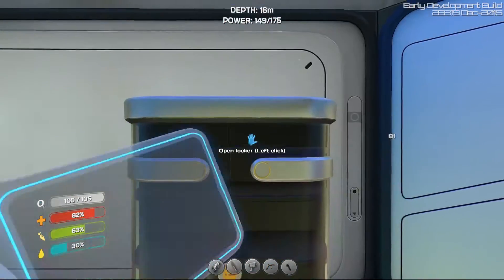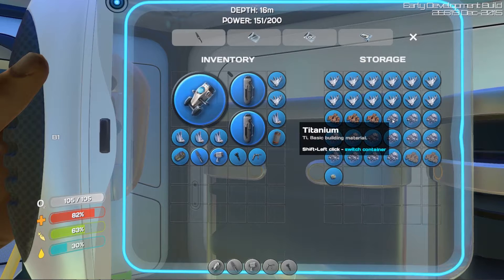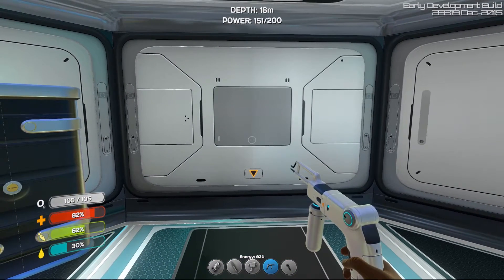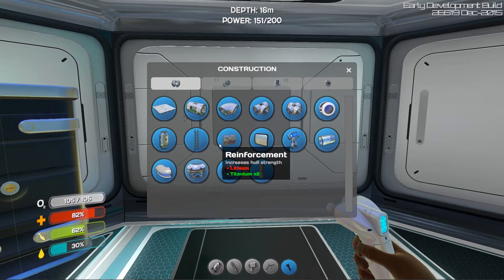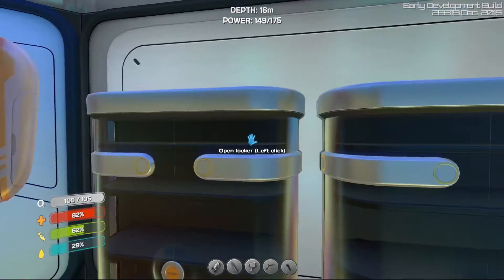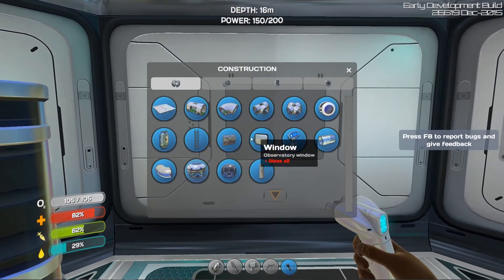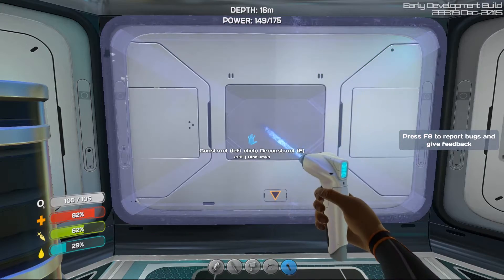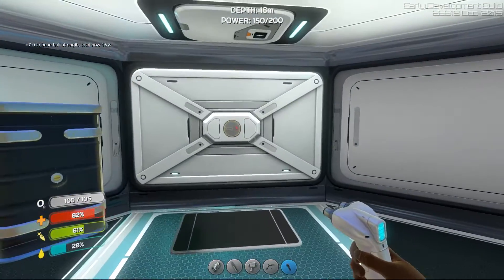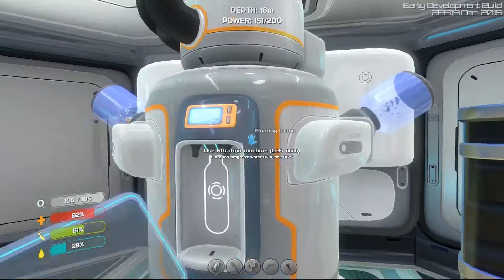We need our builder. I think what we're going to have to do is grab ourselves up some reinforcement. Maybe let's throw a little reinforcement on here — five builder. We need a little bit of lithium, which we done grabbed up a whole bunch of in the last episode. We got tons of lithium. Slap that bad boy right there. Even though we're not very deep, if you don't put at least one kind of reinforcement on each underwater container thing, it seems you will get leaks.